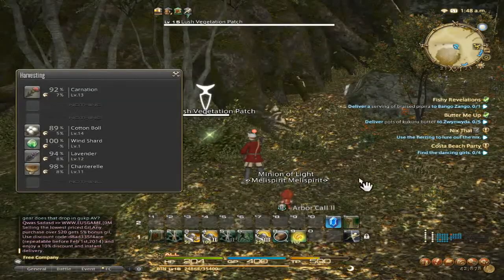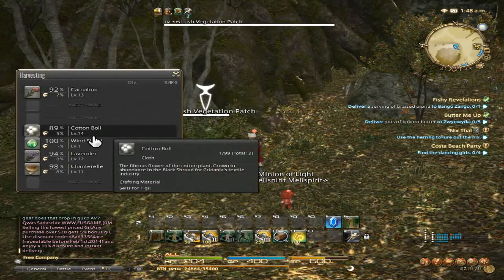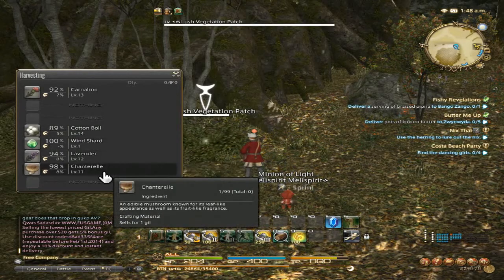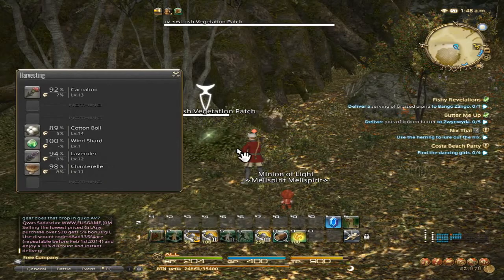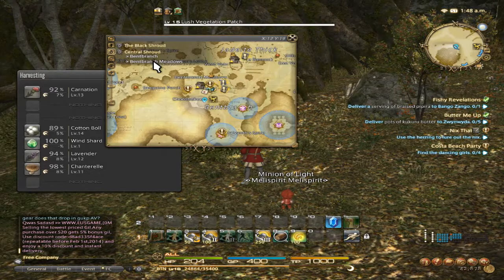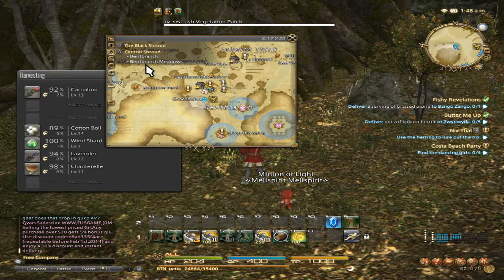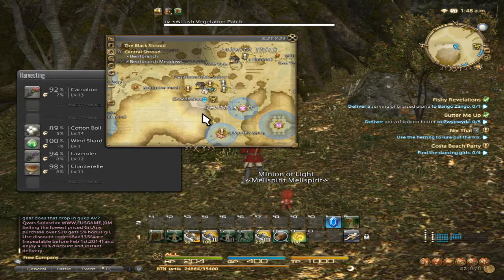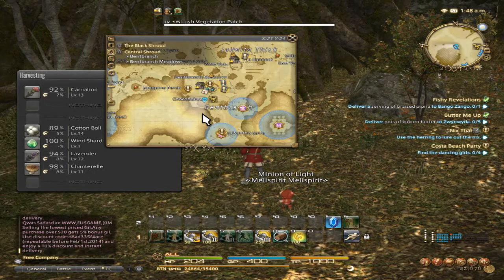If you are looking for carnations, cotton bowl, lavender, or chanterelle, they are located in the Black Shroud, Central Shroud, Bent Branch — but the Bent Branch meadows, so a little bit south of Bent Branch. That's where they are located.